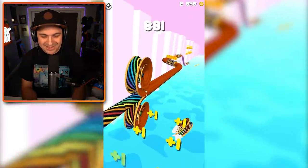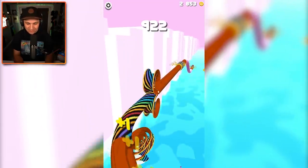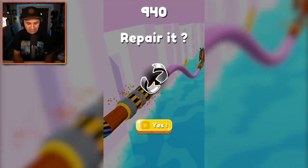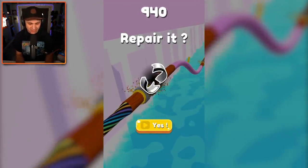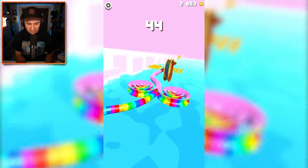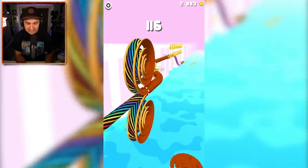Look at that — that is so stinking cool looking. I don't know what's going on with the water though. The water level goes up and down and it's very confusing. That was bad. I don't need to repair it — I'll just start the level over. I also think I missed a whole bunch of coins, so I should have launched my spiral here.